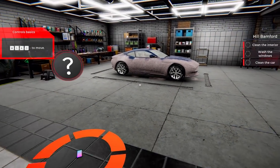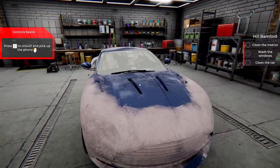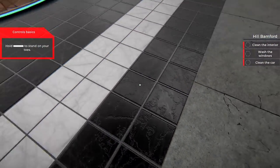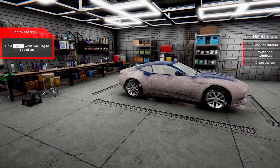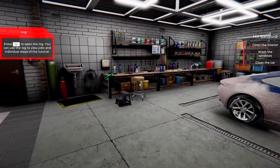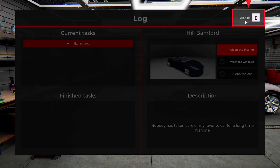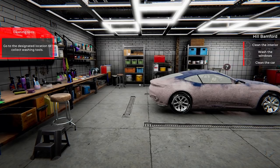Clean the interior, wash the windows, clean the car — don't tell me what to do. Press C to crouch and pick up the phone. Hold space bar to stand on your toes — I've got little tippy toes! Hold L-shift while walking. Press Tab to open up the log. Tutorials. Look around. Thank you, appreciate that. Awesome.